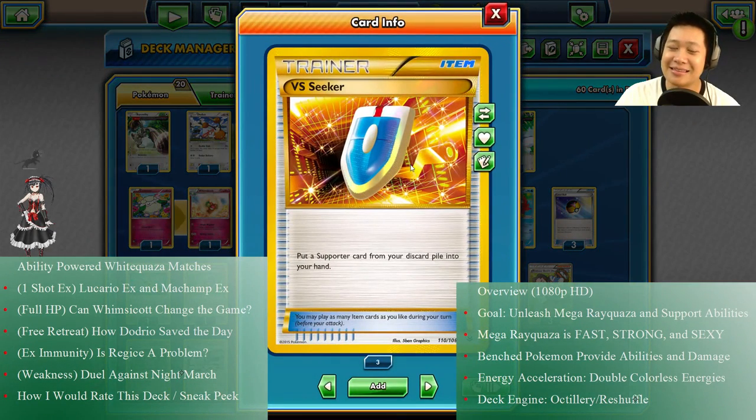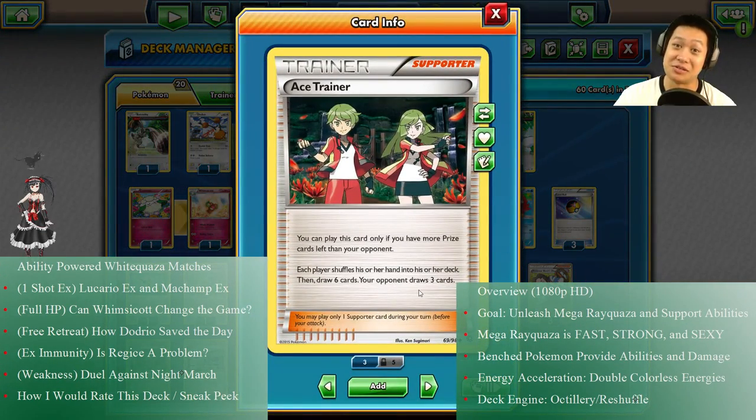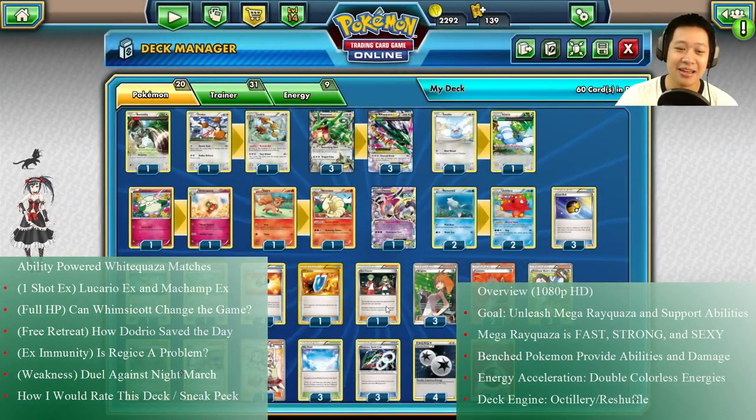We've got VS Seeker, which lets you call any other supporter you want. And we've got Ace Trainer. When you're losing, they'll help you out — they'll make your opponent put their hand back and only give them three cards, while you get six cards. It's kind of a little cheating when you're losing.